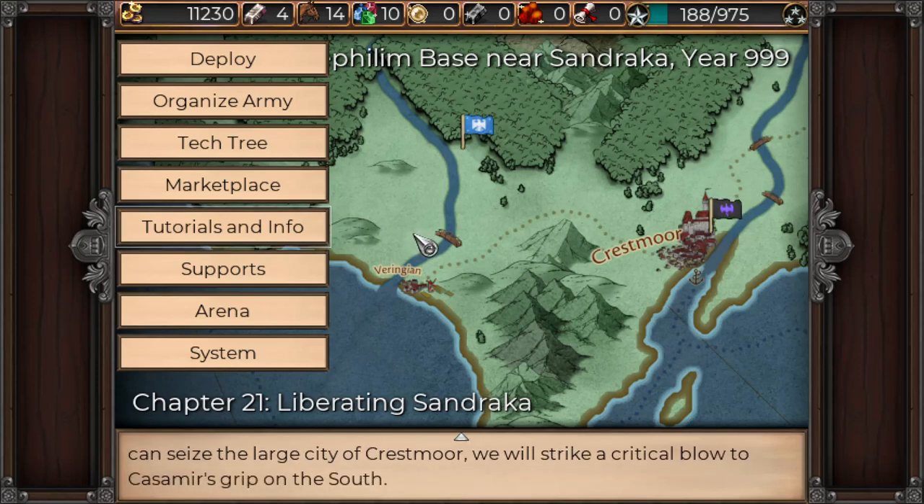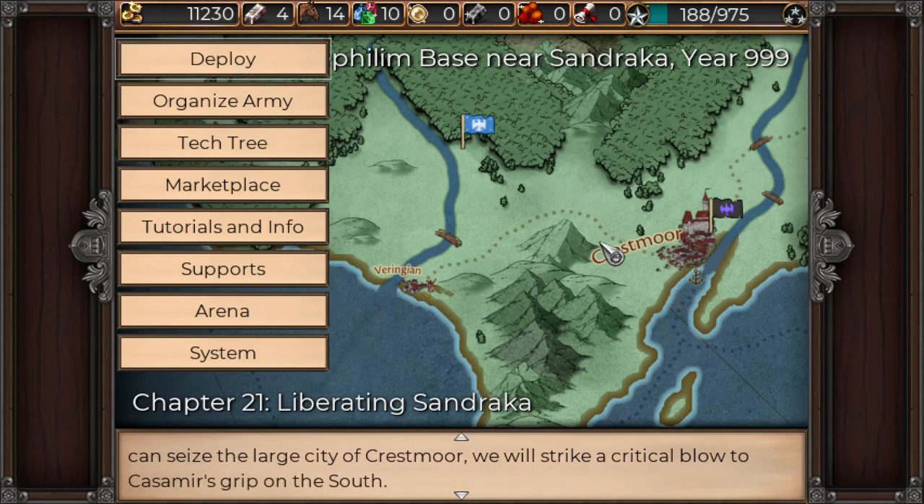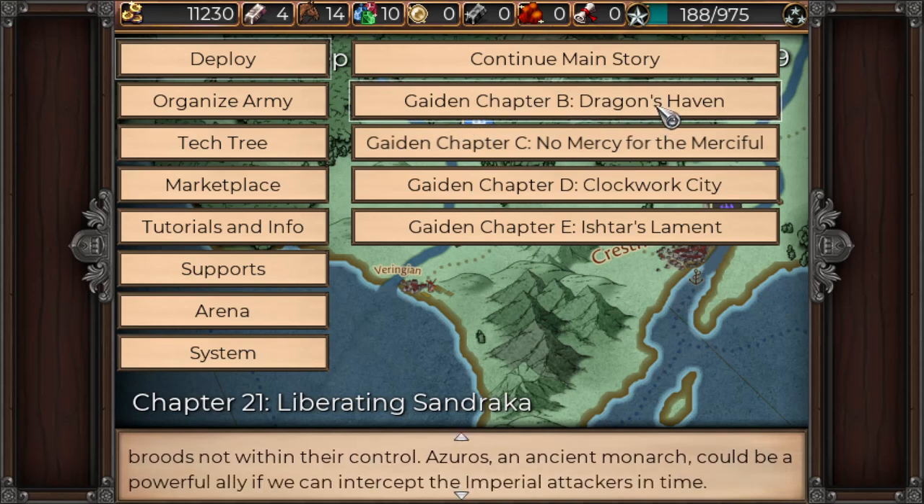Welcome back to Draymond Does Gaming. Draymond here playing more Nafilim Saga Symphony of War. We're just going to get right into it, into Chapter 8, Dragon's Haven.